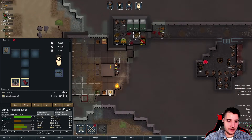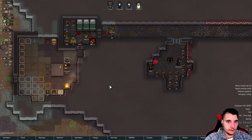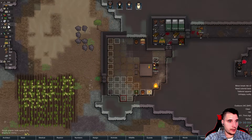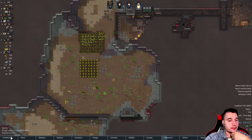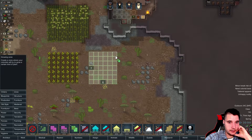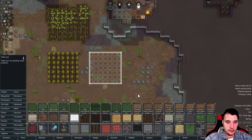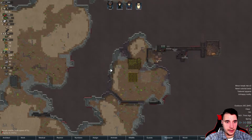He's gonna be very unhappy because he's new. Do we have any extra pants? Not really. We do have some leather — we do have 54 leather, which is nothing good. Well, we have to start planting some cotton. Let's get a 7x7 over here, and this area is gonna be cotton. Let's make this happen!